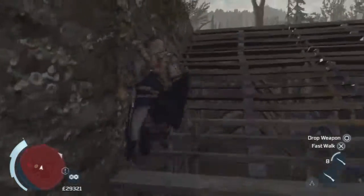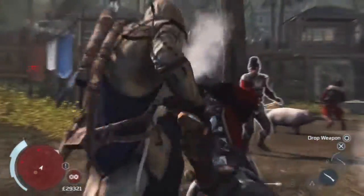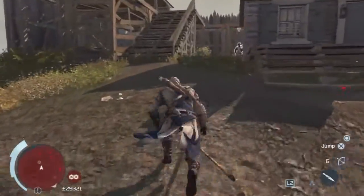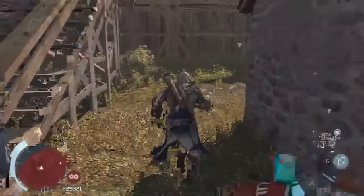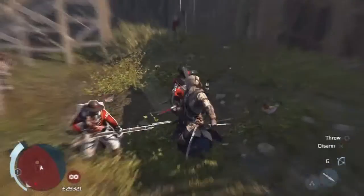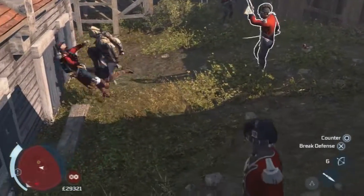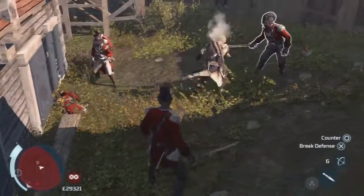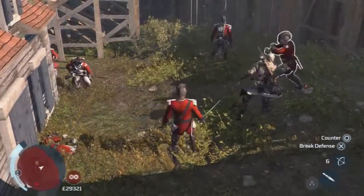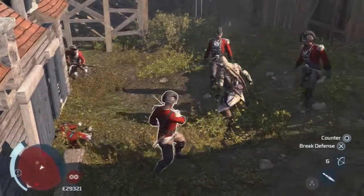The flag is just up here on the west side of the fort, or the east side if you've just come in. Yeah, a little bit of a sticky situation with all these officers around, but once you've got a killstreak going they're not bad to kill — it's just getting into that killstreak really.